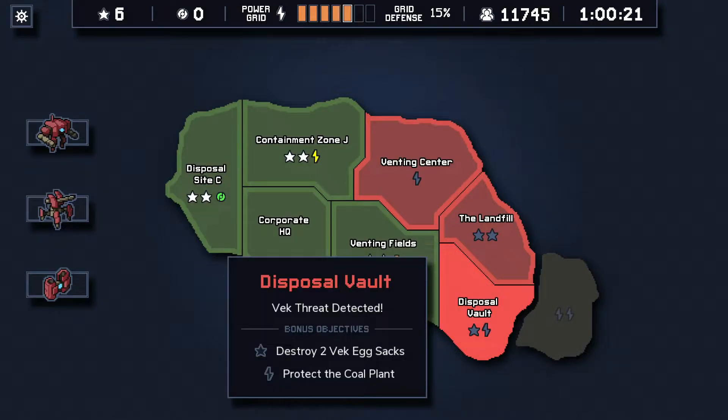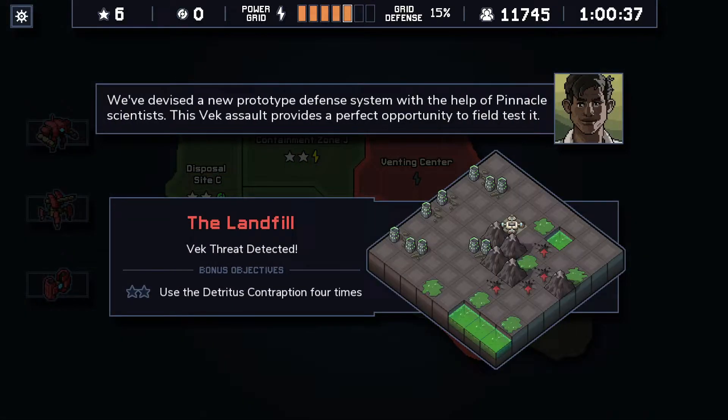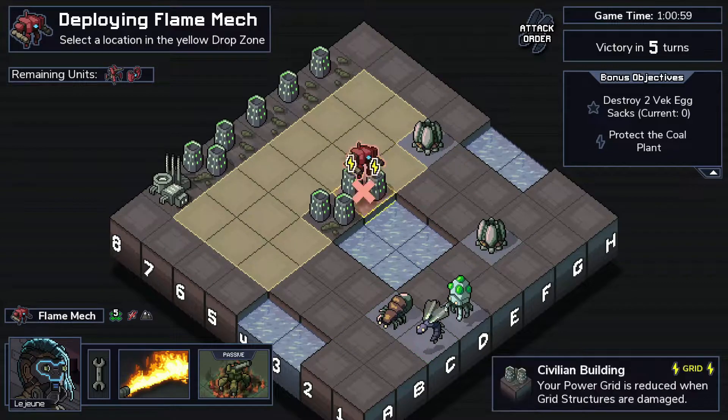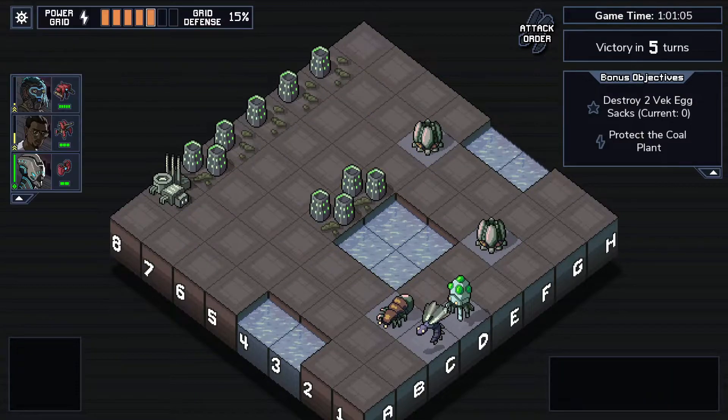I think it makes sense to actually do this Disposal Vault one because that'll give me up to seven rep, and then Corporate HQ will give me up to nine - nine's a nice round number. This Contraption mission seems really bad with this squad because I have to use it four times - two with missiles and two with shields - but shields completely block fire damage, which makes this squad really bad for it. So we'll go to the Corporate HQ instead. This one also has lots and lots of water that the Swap Mech can easily use. I think this is going to be a really easy mission.